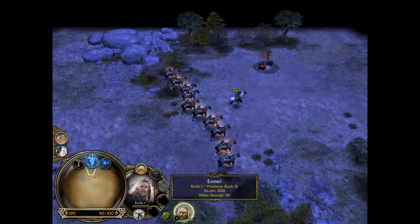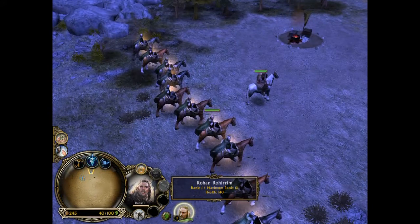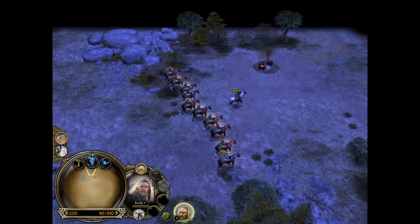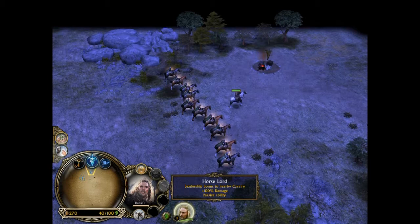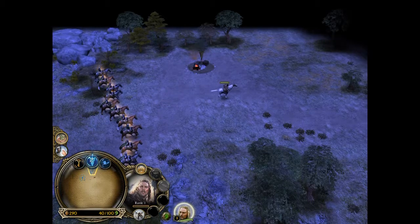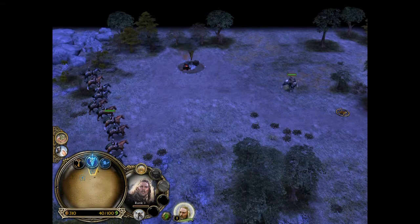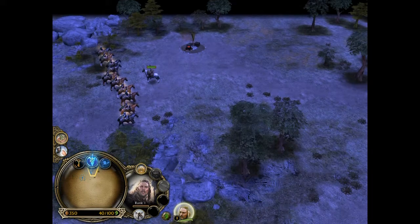We can use the stables now. Here's the horse lord hero — when cavalry is near him you can see the horses are glowing. He gives Men of the Riddermark 100% extra damage within a certain range of him. When he's further away, you can see they stop glowing and are no longer influenced by his aura.